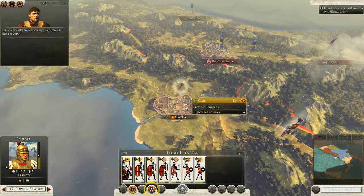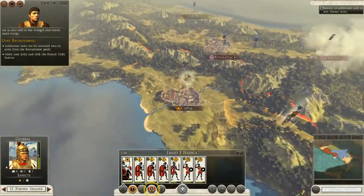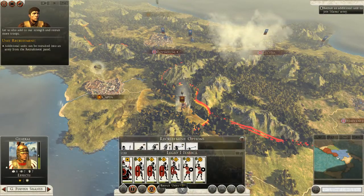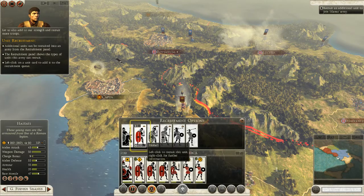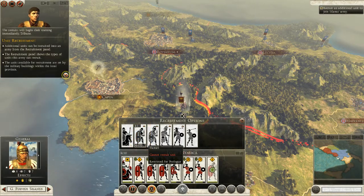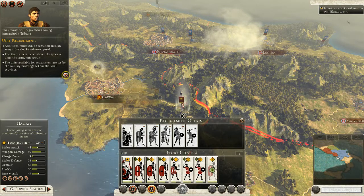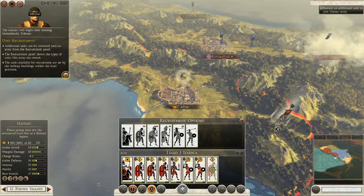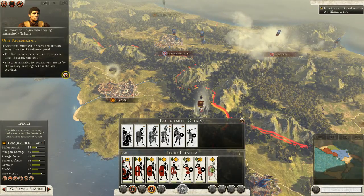Let us also add to our strength and recruit more troops. Additional units can be recruited into the army from the recruitment panel — select your army and click the recruit button. So we've got our army, now let's recruit units. The recruits will begin their training immediately. I want more — no more? How do I know how much resources I have? Three hundred and sixty, four seventy... it's not quite clear. Oh, and here's the end turn button — so yeah, it is turn-based on this map.